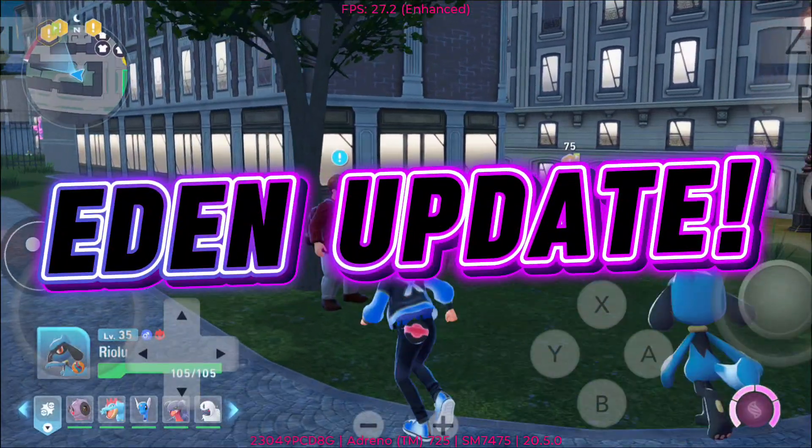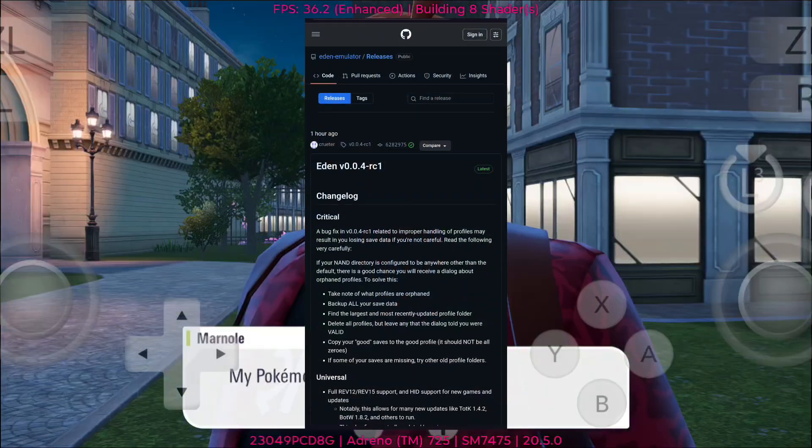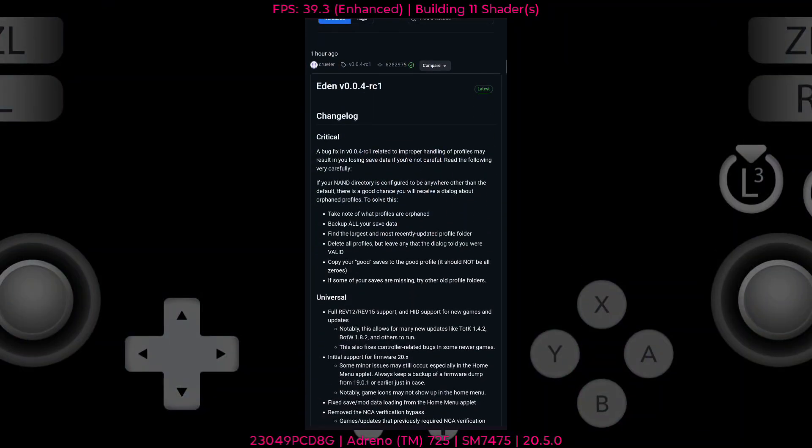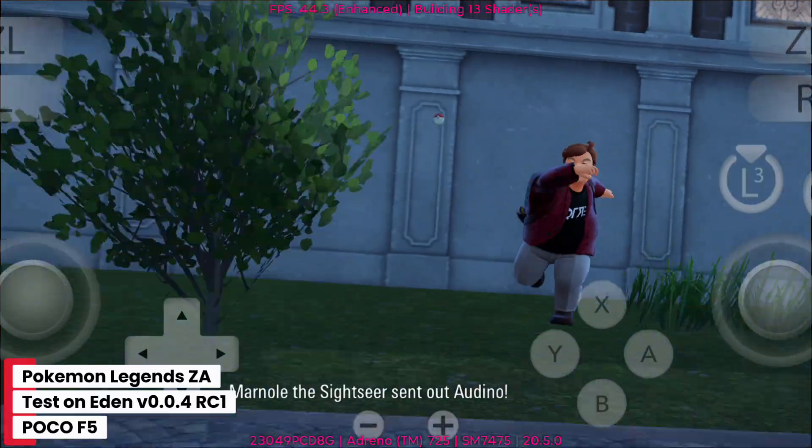Hey everyone, welcome back. We've got a quick but exciting update. The Eden Emulator v0.4 RC1 is finally here. This version brings big Android improvements and smoother performance overall.